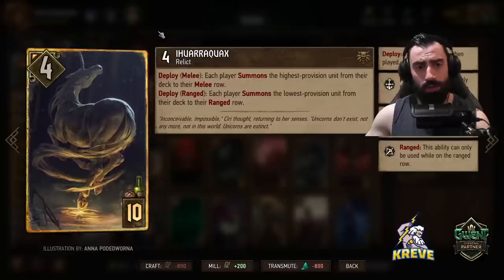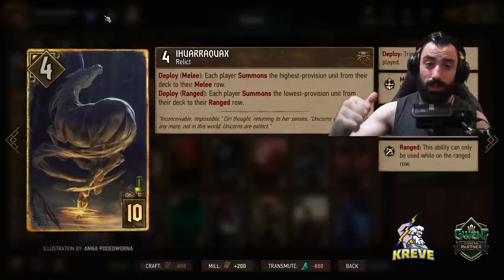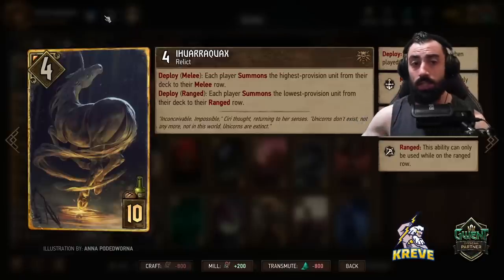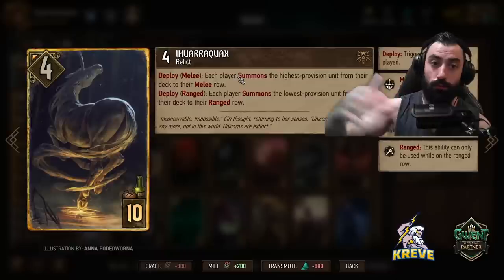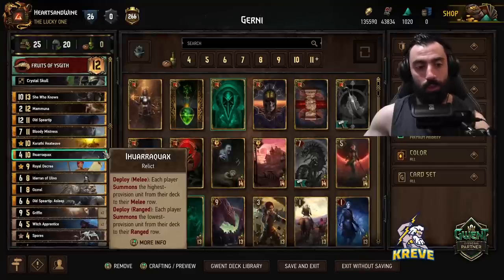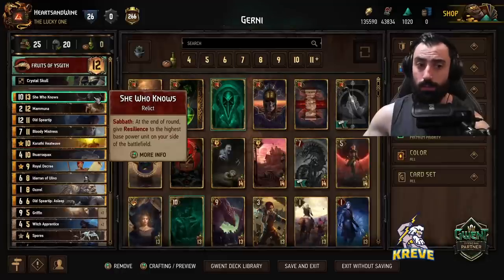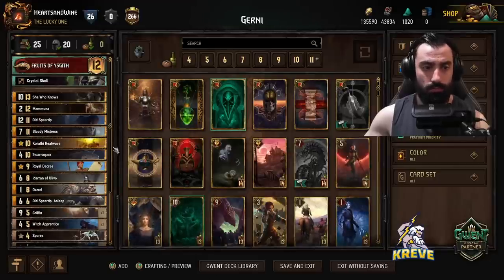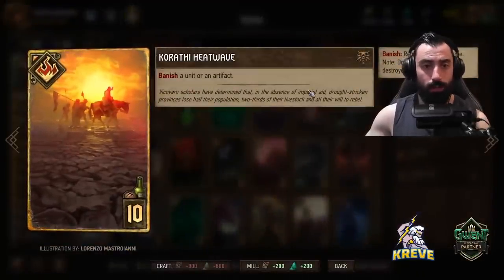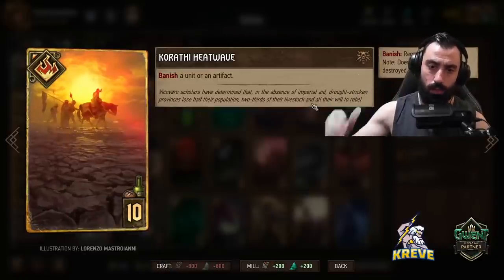We basically always want to keep She Who Knows in our deck at all times, so Quacks pulls it out. For control, we have Heat Wave — banish a unit or an artifact. Save this to target the opponent's scenario cards, effective units, or just as a tall punish option at the end of the match.